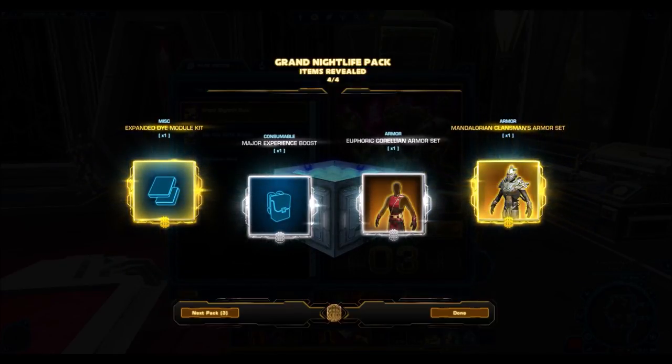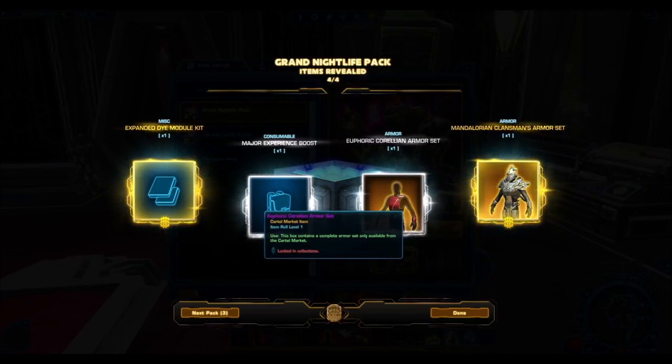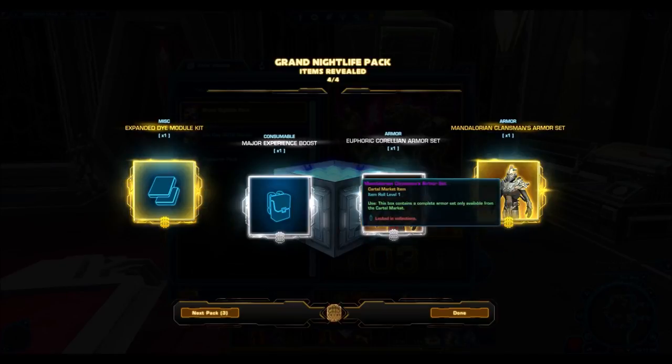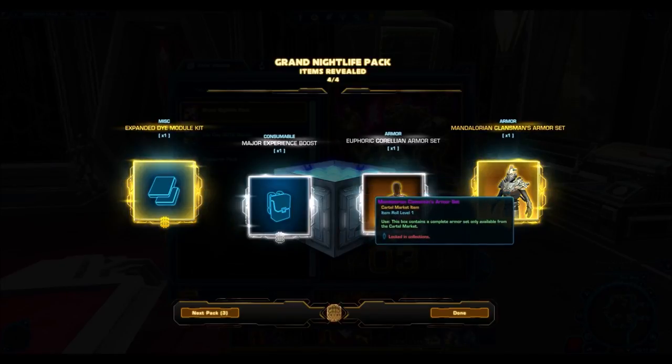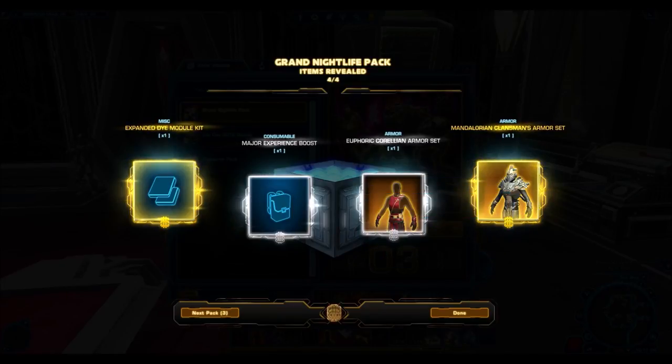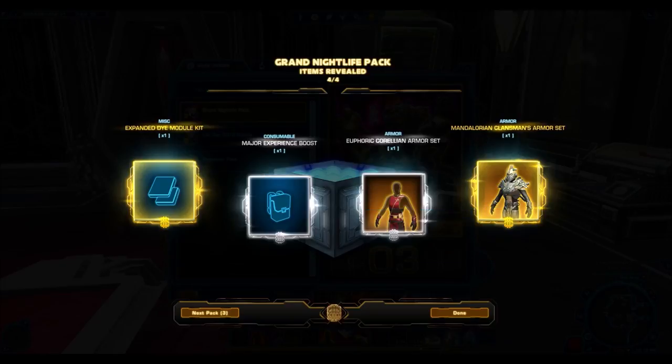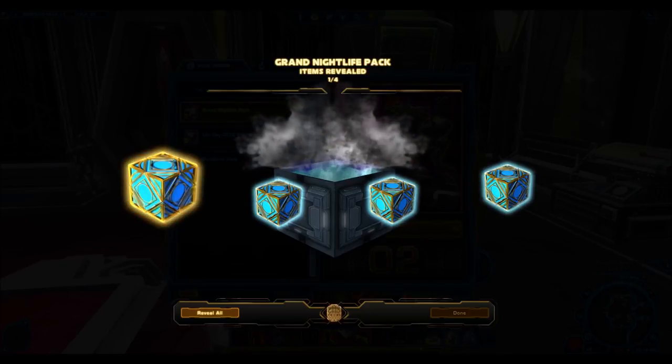Here's a really good one — the Euphoric Corellian's armor set. This one actually sells pretty well. And then the Mandalorian Clansman's armor set. It's a gold armor set so you can't really complain. But they have reskinned these armor pieces time and time again, giving it to us sometimes as just regular PVE armor, not even cartel market armor. Still, anything Mandalorian tends to sell pretty well on the GTN for roleplay characters. So far, so good.